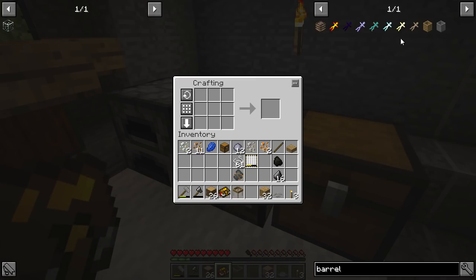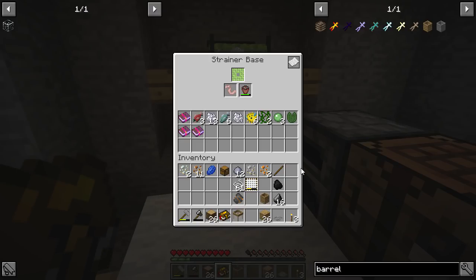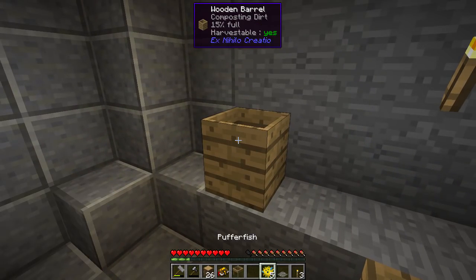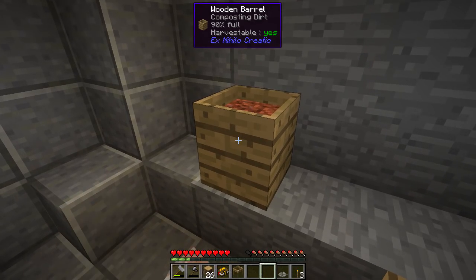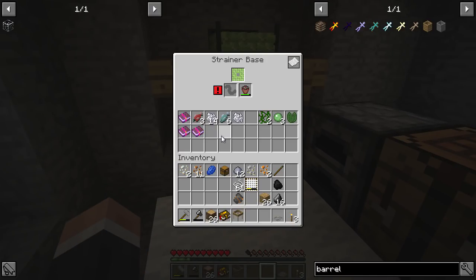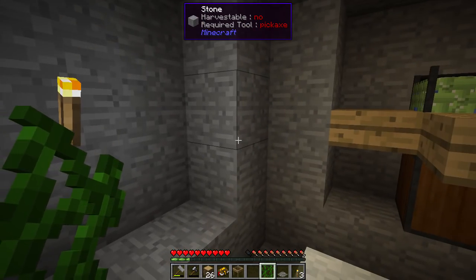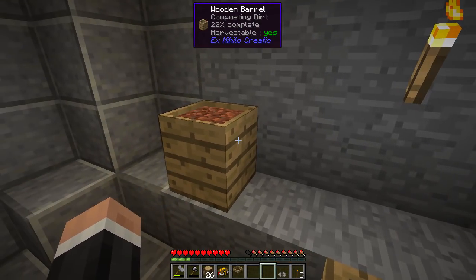There we go - barrel! How many fish do we have? Six. Can we put puffer fish in? Surely that can't be used for anything else - yes we can! That's 90% full, quite a bit. What about vines? Can we put vines in? Yes we totally can!